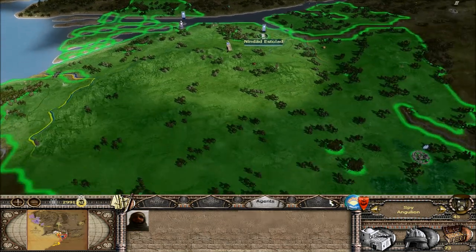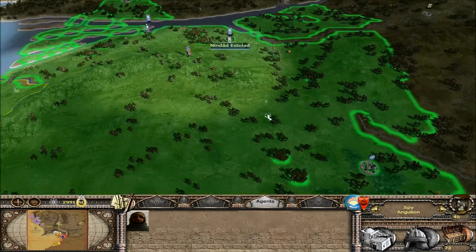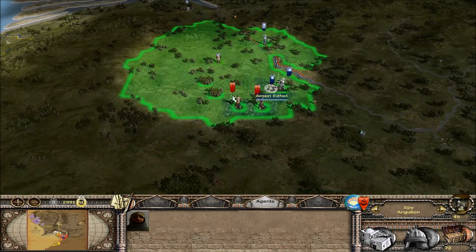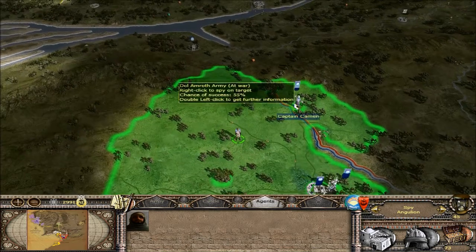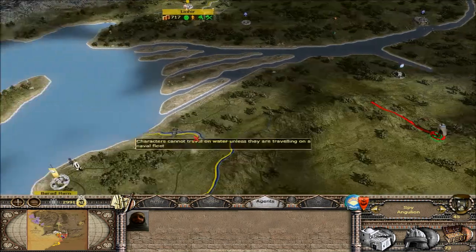Let's check on this spy — actually let's take a quick run down here. There's still a lot of Harad armies down here. I don't know what these guys are doing — it doesn't appear that they're actually fighting. They might just be standing around. Let's go back up into the hills.